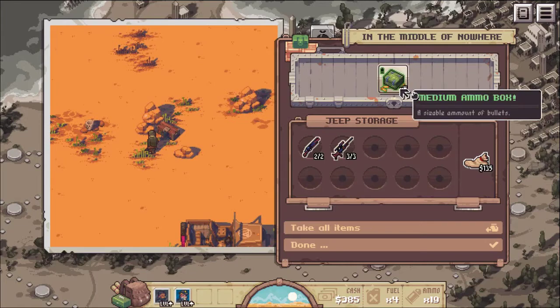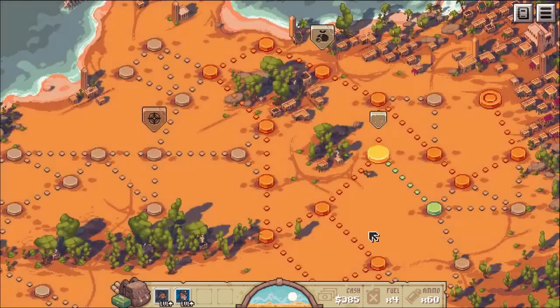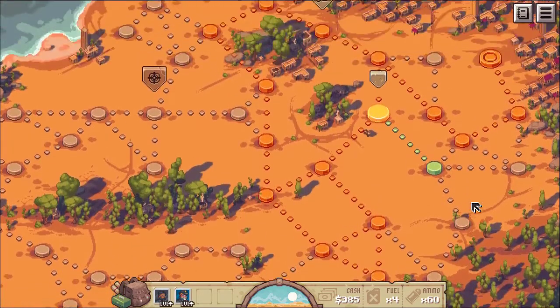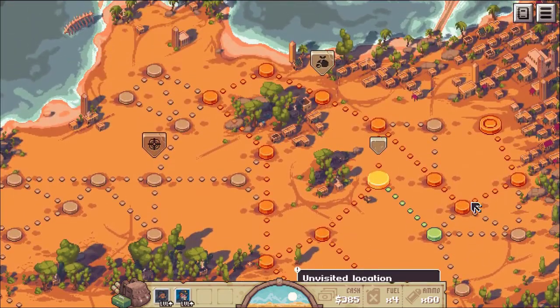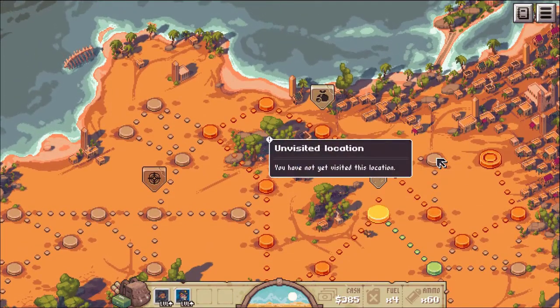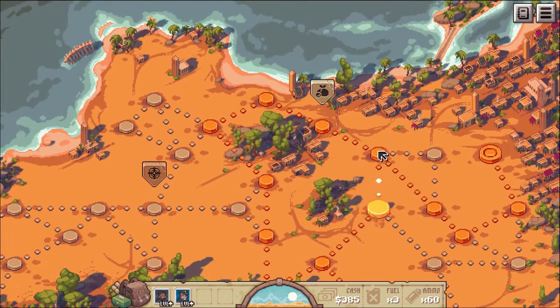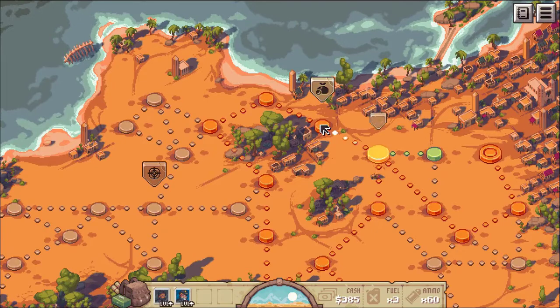Nice, got a chest — medium ammo box. Let's go ahead and take that. I don't know if I want to waste the space to go to these locations, because you still spend a fuel point going over a spot you've been before.